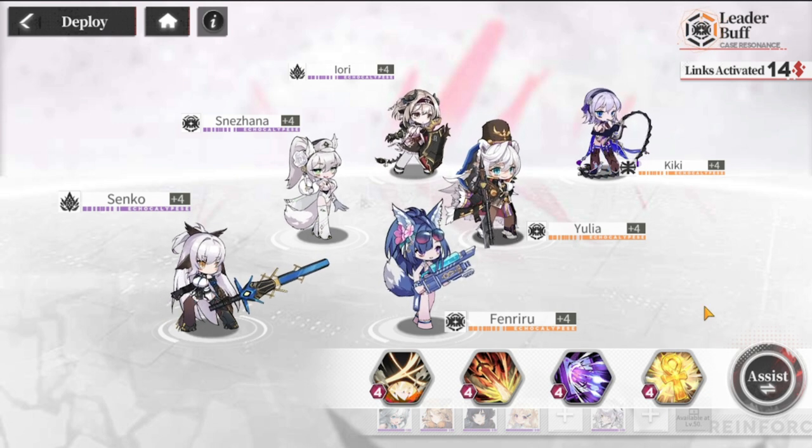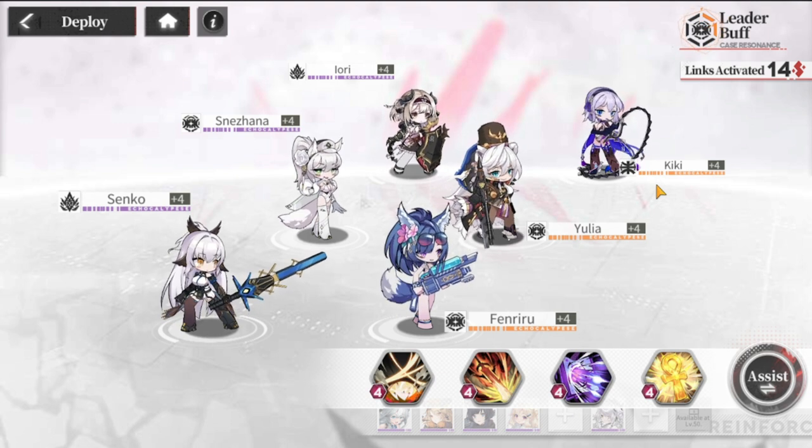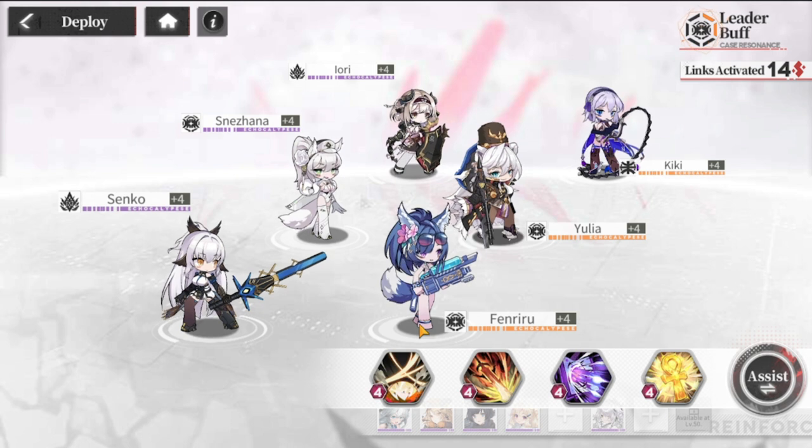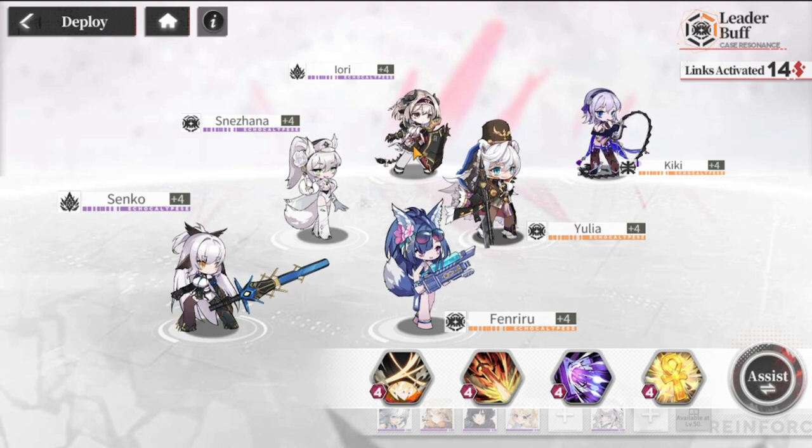For battle sequence and team placement, buffs, debuffs, and healing all matter. Kiki is first for initial DPS. Yulia is upfront as the tank with taunt, so she dishes it out early. Fenriru is also in the front line for DPS. The battle sequence goes one, two, three from top to bottom in the front line, then four, five, six in the back. Iori is placed fourth because she has defensive skills.